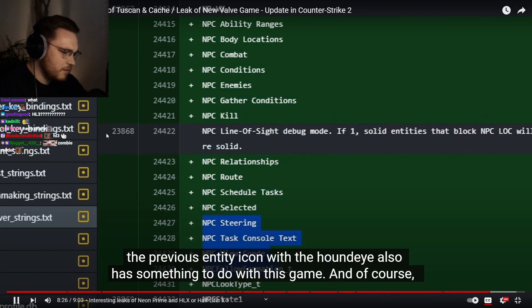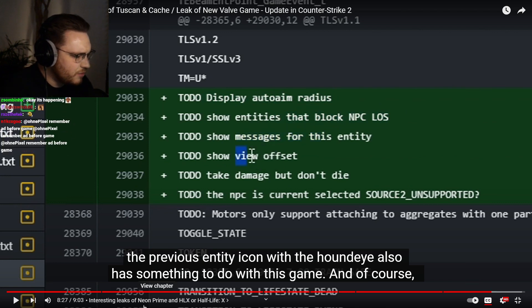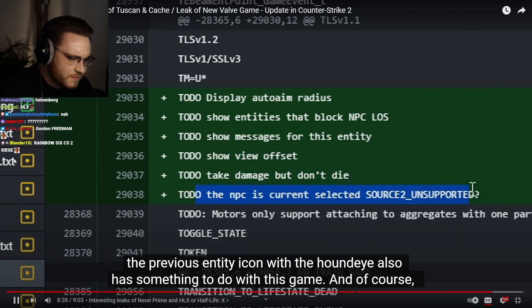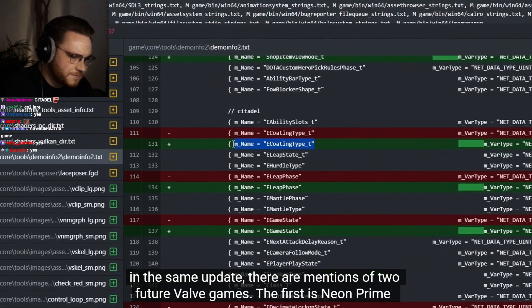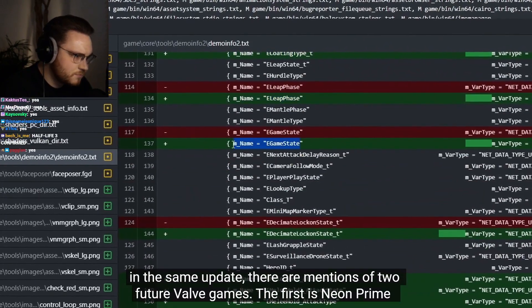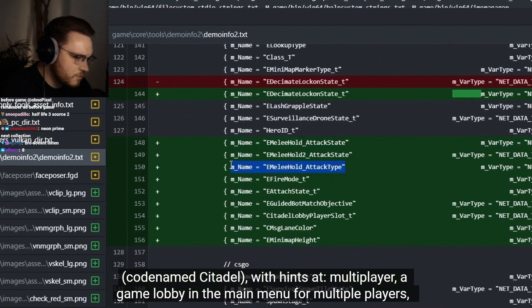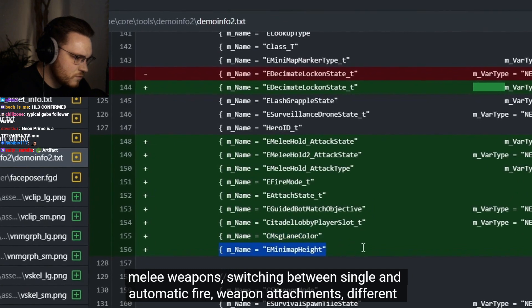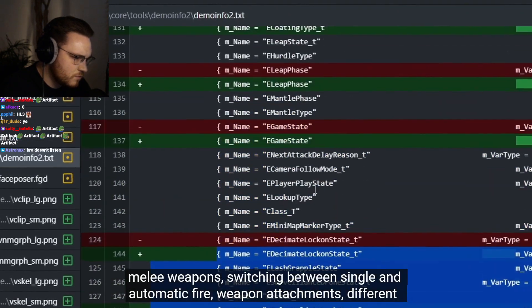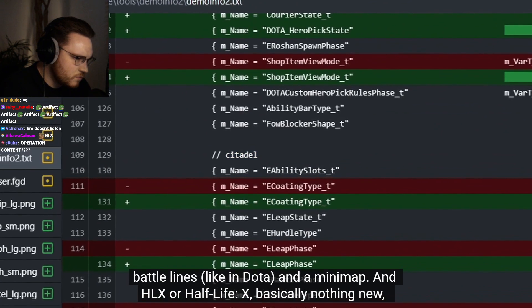Wait — this is not CS anymore, right? What the fuck is Neon Prime? Is that the next Valve game? Considering Neon Prime, codename Citadel, has a direct connection to the Half-Life universe, the Hound Eye entity also has something to do with this game. In the same update there are mentions of two future Valve games. The first is Neon Prime, codename Citadel, with hints at multiplayer, a game lobby for multiple players, melee weapons, switching between single and automatic fire, weapon attachments, different battle lines like in Dota, and a minimap.